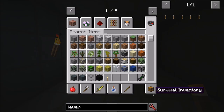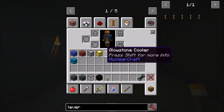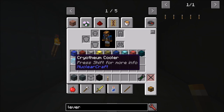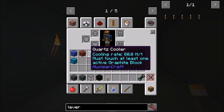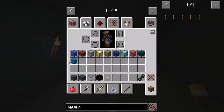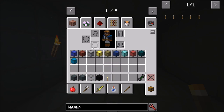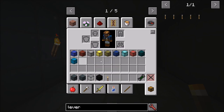There are a lot of coolers in this mod: water cooler, redstone cooler, quartz cooler, gold cooler, glowstone cooler, lapis cooler, diamond cooler, liquid helium cooler, and — if you have Thermal Foundation installed — the enderium cooler and the cryothium cooler. All of these coolers have different effects and different amounts of cooling. I'm going to quickly restart this server because it seems to have the old cooling values.